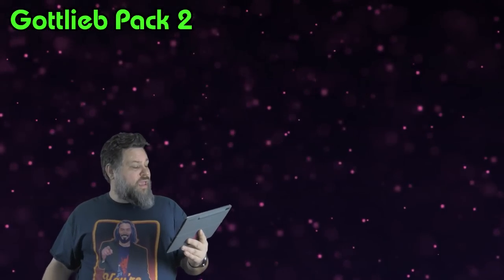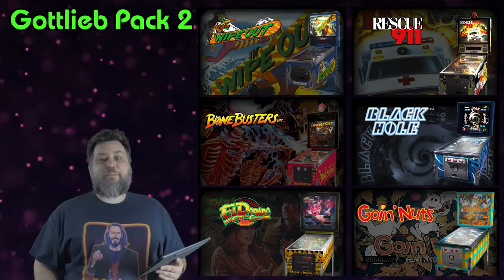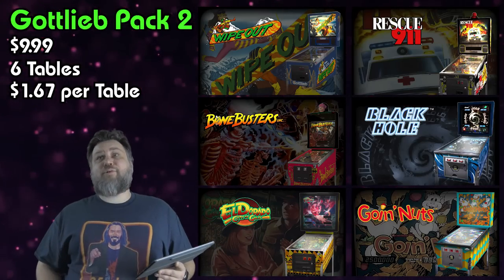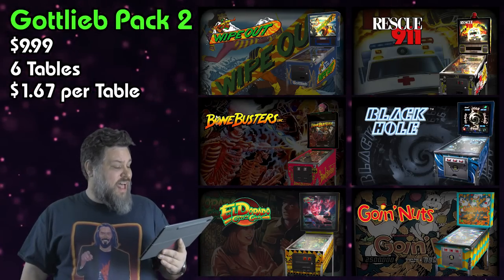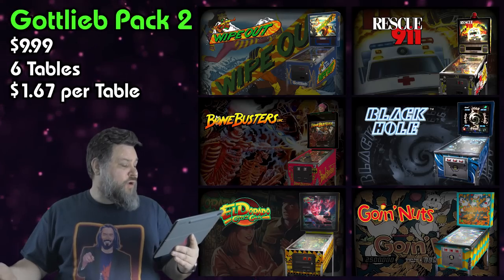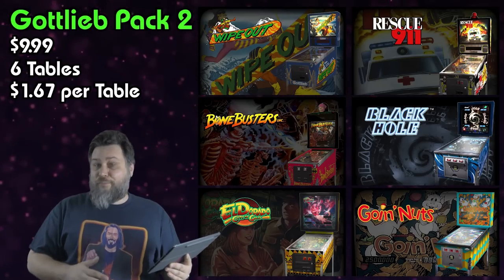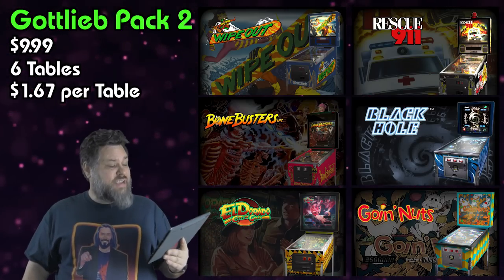So Gottlieb Pack 2 — Wipeout, Rescue 9-1-1, Bone Busters, Black Hole, El Dorado City of Gold, and Going Nuts — is six tables for $9.99, so $1.67 each. There aren't as many tables I like as much as in Pack 1, but $10 for six tables isn't bad. You get Rescue 9-1-1 and Black Hole which I personally like, plus Wipeout which is okay. Thumbs up.